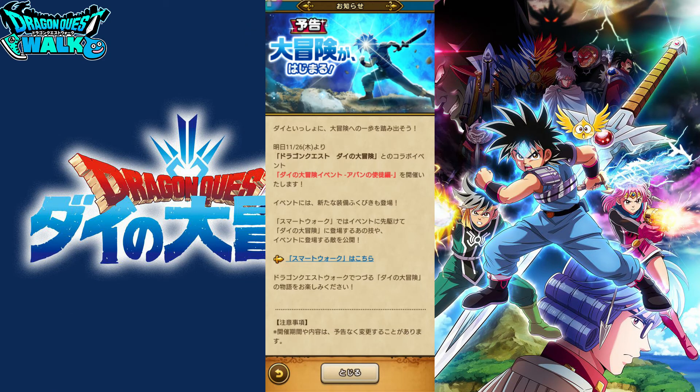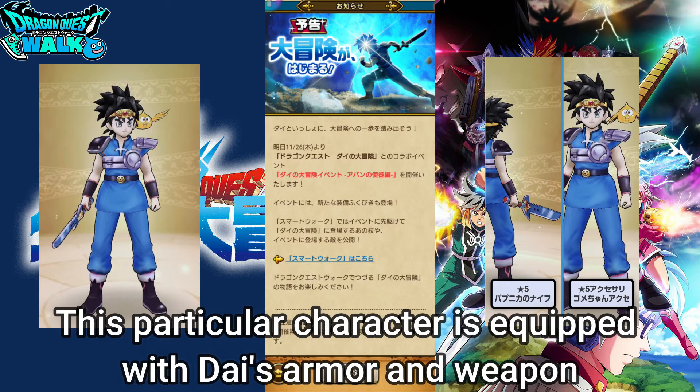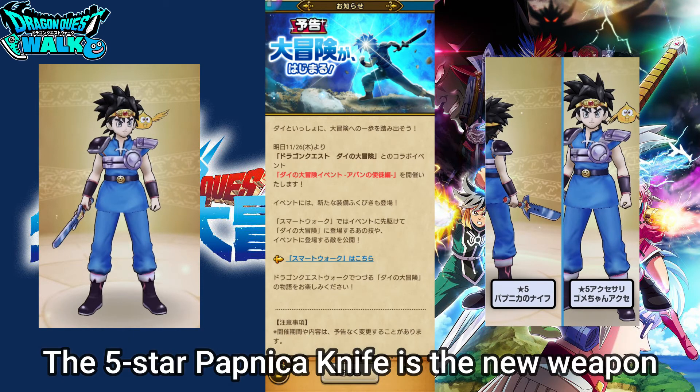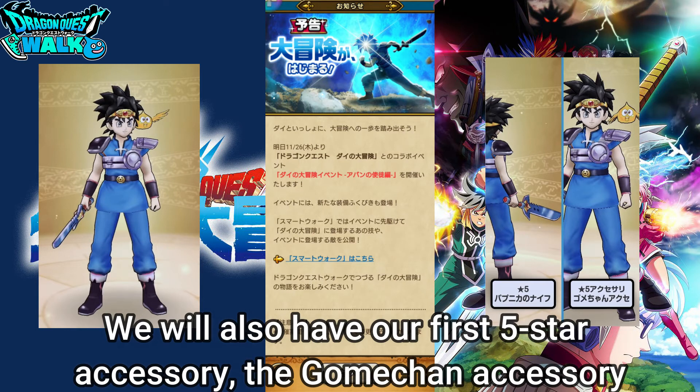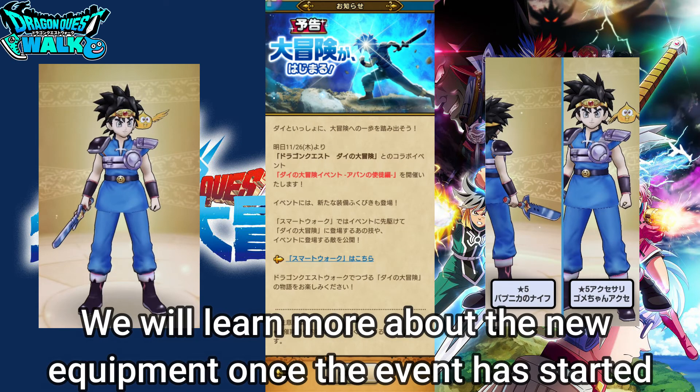Next, let's talk about the gear. We have Dai's equipment shown, and you can also see he has Gomei-chan as well. With this gear, you're going to have the five-star Pupinika knife — it's called a knife, but it's most likely going to be a sword. We're also going to have our first five-star accessory, the Gomei-chan accessory. I'm not sure what the stat boosts will be, but it looks like you have him right there next to your shoulder, almost like a familiar.